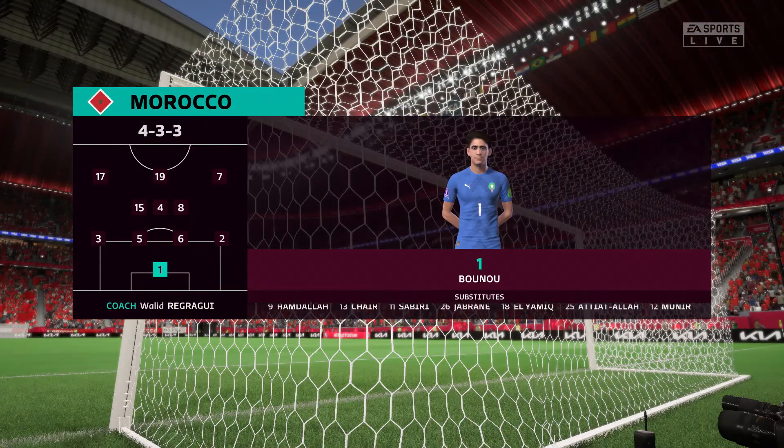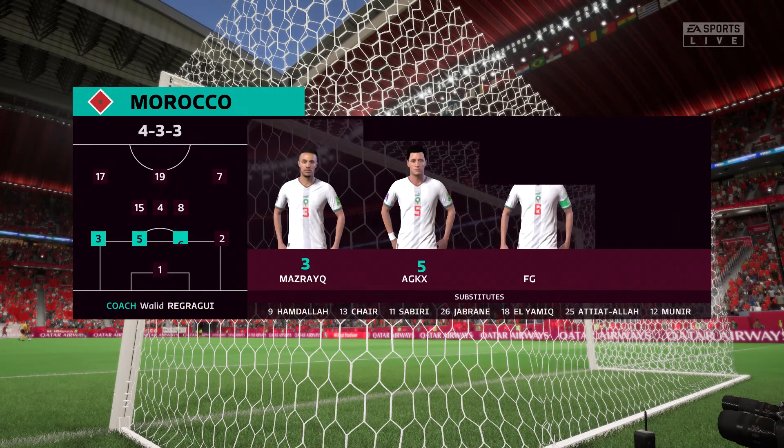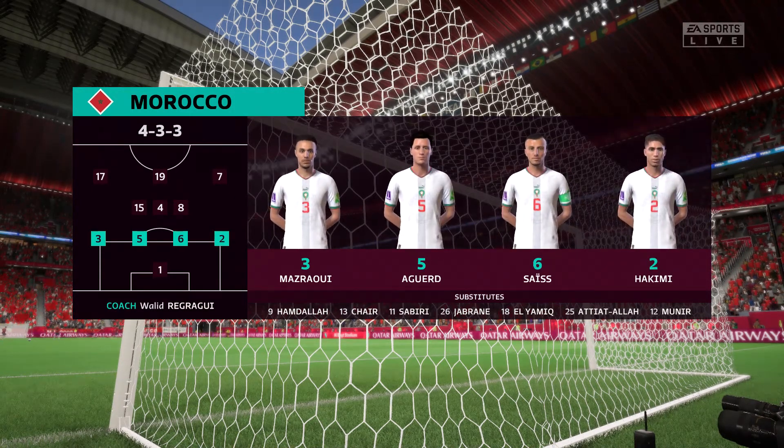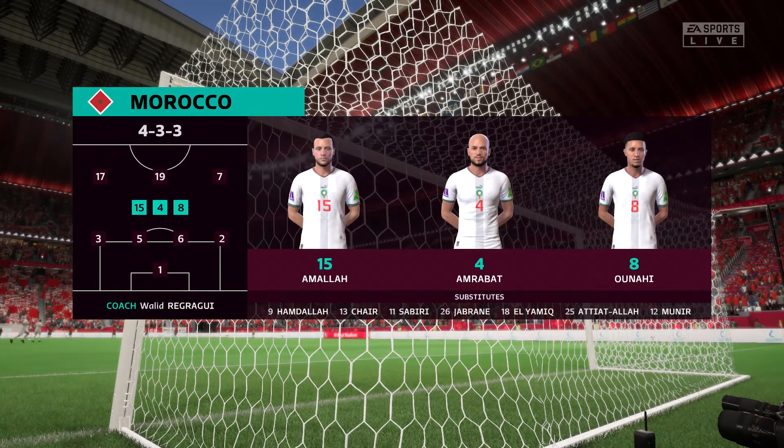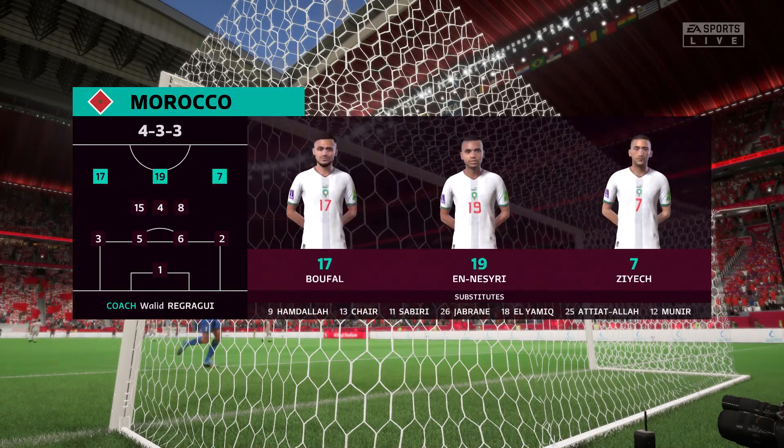Here's how Morocco will line up. Yassine Bounou is the goalkeeper. Nusair Mazraoui plays with Ashraf Hakimi in the full-back positions. Hakim Ziyech plays with Sofyan Bouffal in the wide positions, and in this tactical setup they have just the one player in attack.